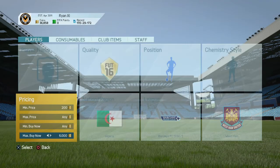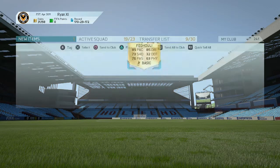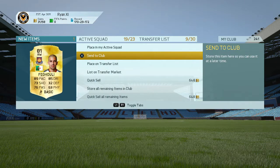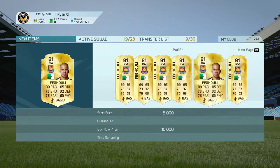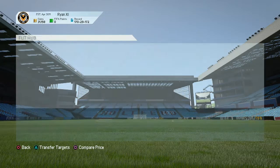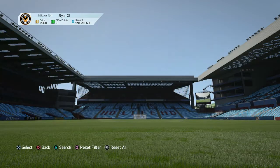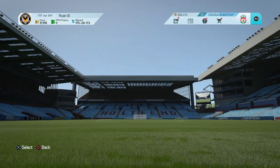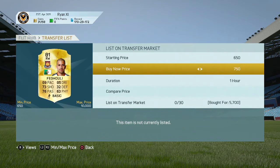In this video I do have an example of me buying Feghouli — not that much profit, but just to prove that it is possible to make profit on these players. You can also make profit on Ibrahimovic; some people are putting him up for too cheap. He's going for around 300k at the moment but people are listing him for around 50 to 100k, so you could make 200k on Ibrahimovic.